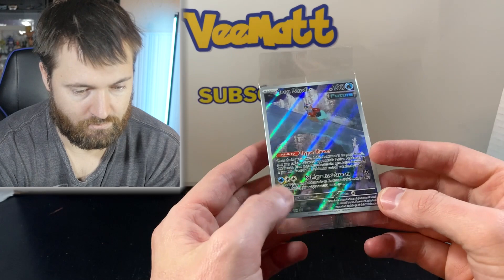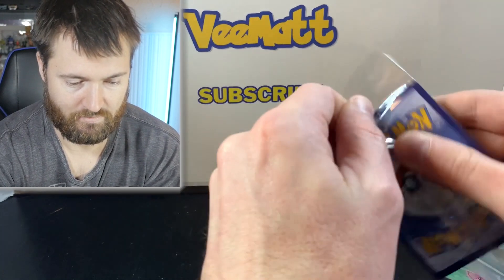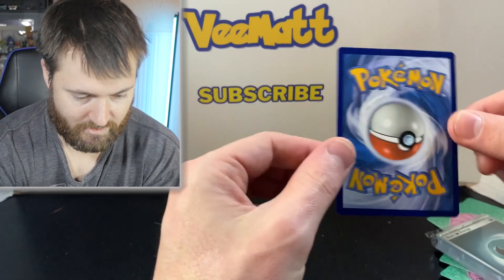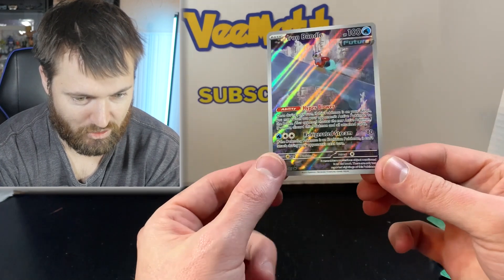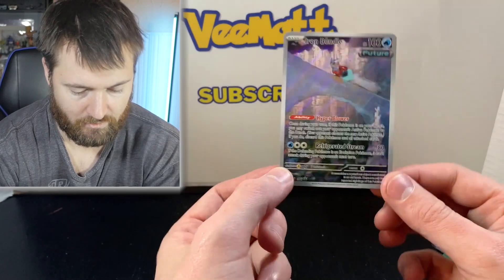This is the beautiful Iron Bundle promo card. Let's take a closer look at this. Good artwork here. The centering on this is pretty nice. This is really, really cool. Iron Bundle, Future, HP 100. I love the look of this card. Definitely going to add this to the binder for the collection for Paradox Rift.